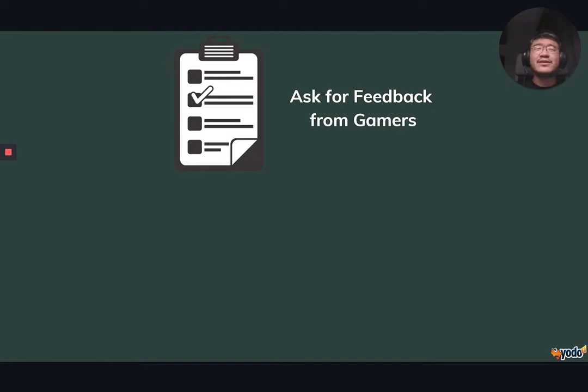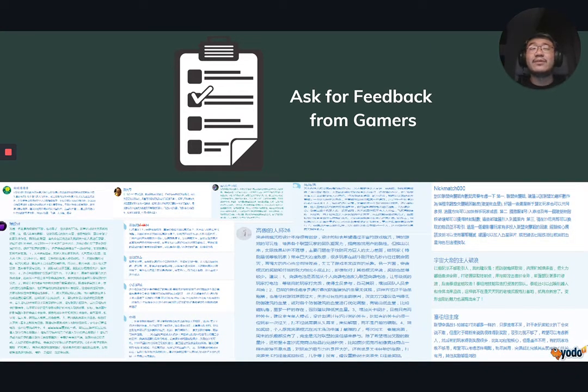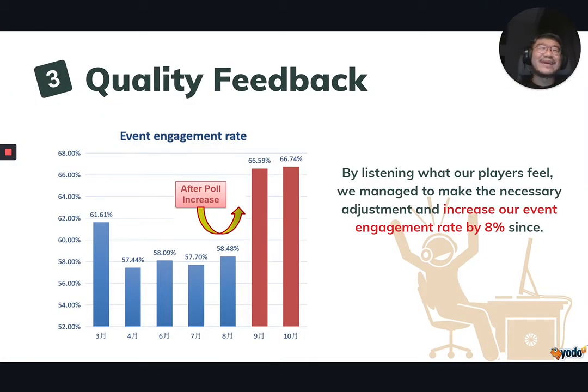So instead of trying to think of different ideas to resolve this issue, we decided to leverage our community and ask them what we could do to improve. We gathered thousands of feedback responses from our gamers, with many taking the time to write detailed suggestions. Armed with this feedback, we managed to make the necessary adjustments and increase our event engagement rate by 8%. At the end of the day, the gamers are your customers — what better way than to collect their direct feedback?